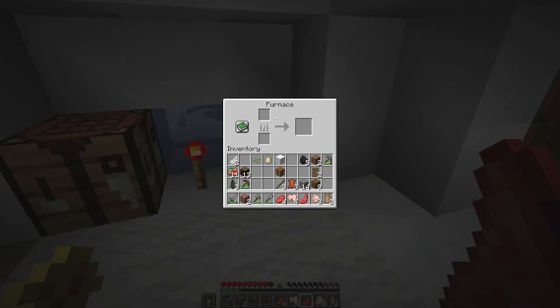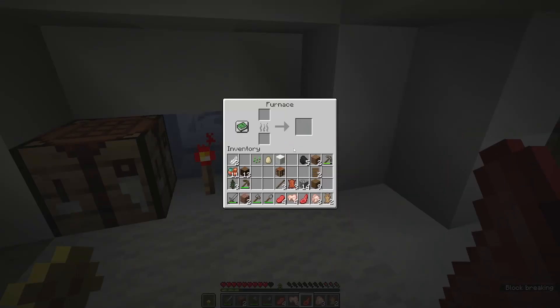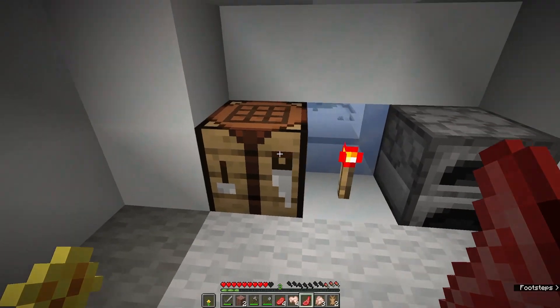The furnace is a block that can cook pretty much anything in the game. You can cook raw meat into cooked meat, you can cook sand into glass, you can cook clay into terracotta, and cobblestone into that smooth stone we saw on the side of the mountain. The furnace is really great.